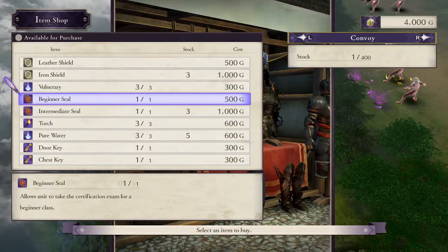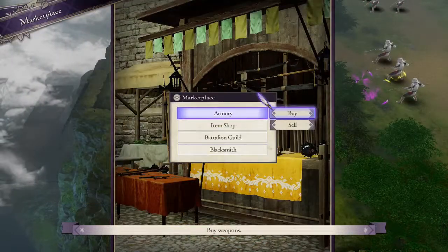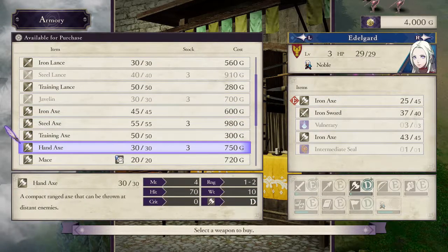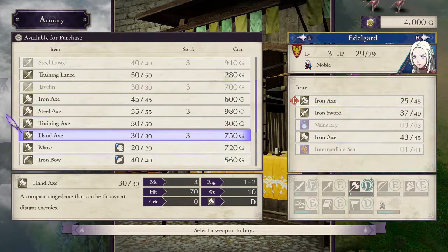I will need to save some money for the beginner seals. But for now, Edelgard, why don't you grab a Hand Axe? There's also a Mace — that's a new one, a bludgeon weapon that goes against armored units. I'll consider that later, but for now you need a Hand Axe.